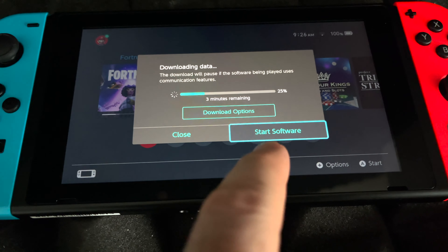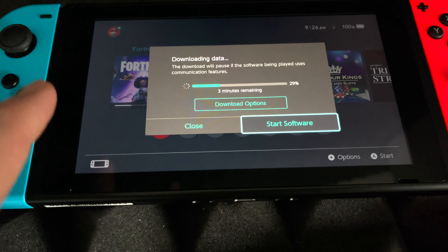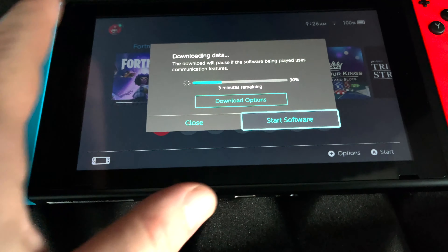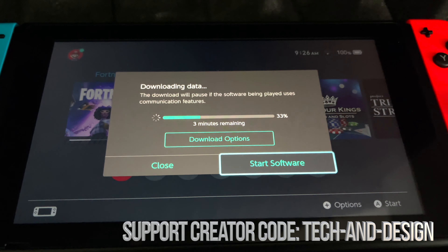Also, right here — don't press Start Software. If you do that you might get some errors, so do not press Start Software. Just let it be; it's updating right now, and that's all you had to do.